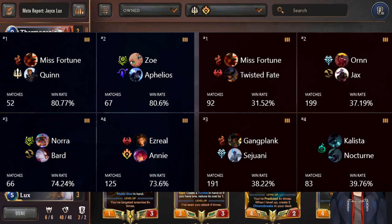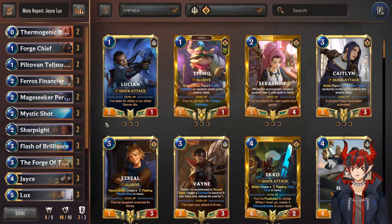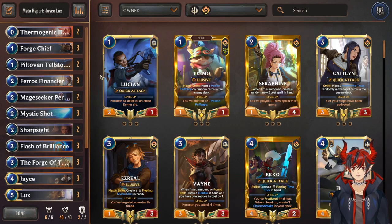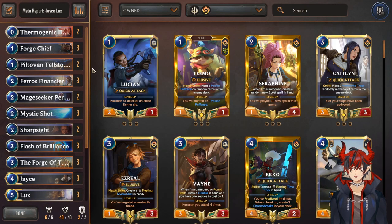The worst matchups are Pirates, Jax/Orn, Blunder, and Fearsomes. Getting into the list specifically, this isn't exactly how I would run it, but this is one of the lists I got from stats websites that a lot of people are playing, so I'm going to break it down for you.